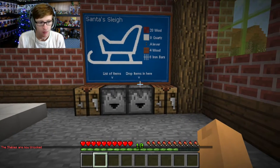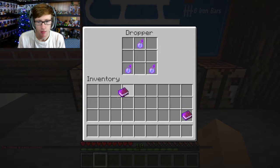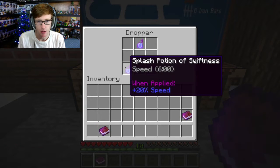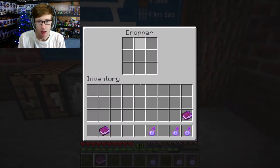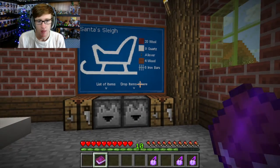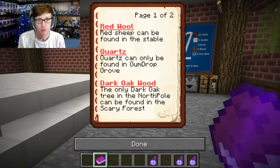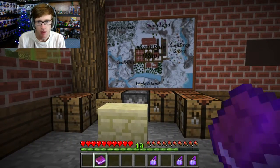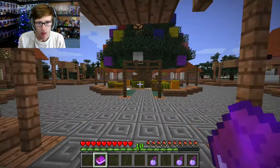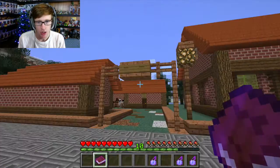List of items: blueprints, splash potion of swiftness. Now, the red wool — red sheep can be found in the stable. Where's the stable? That's his house... oh, these are the stables!